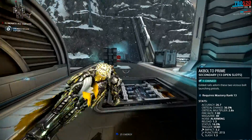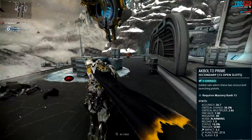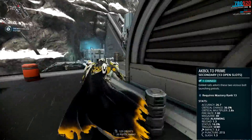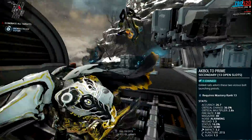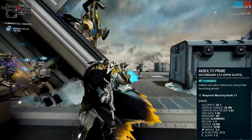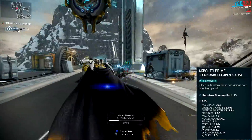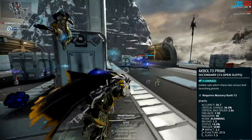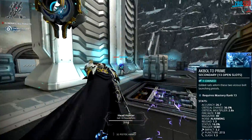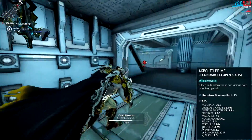They do 32 damage with each shot: 1.3 is slash, 27.5 is puncture, and 3.2 is impact — which is less than the Talos Agbolto and even the original Agbolto. However, they have a higher status chance of 14%, a much higher crit chance of 36%, and a massive crit multiplier of 280%. They have 40 rounds in the magazine, they are very accurate, and they come with 4 polarities: 3 Vs and a dash.